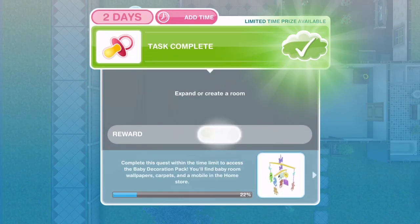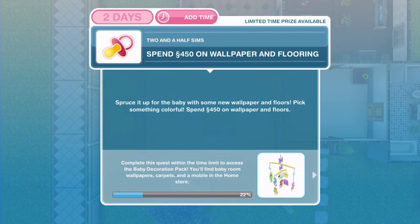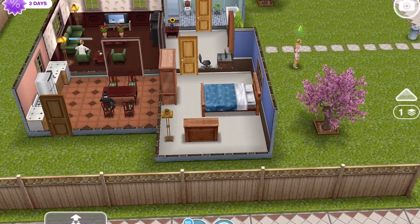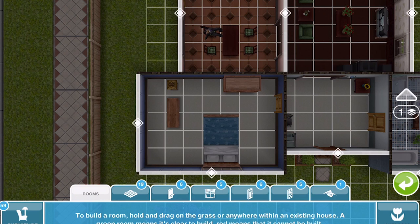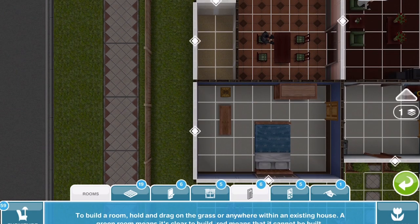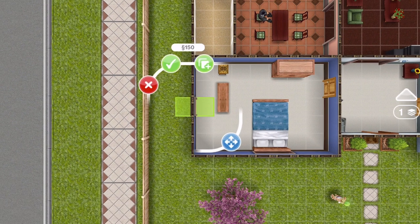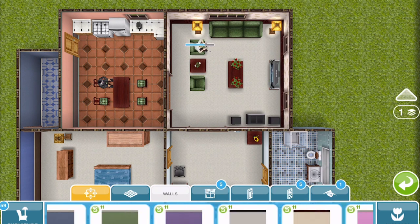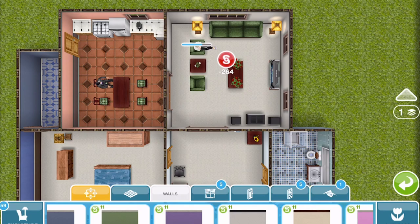I may just expand their bedroom by one for now — that only costs 245 simoleons, and simoleons are a struggle at the moment so keeping it as cheap as possible. Now we need to spend 450 simoleons on wallpaper and flooring: spruce it up for the baby with some new wallpaper and floors. Go into the home store, into the floors and wallpaper sections. I added another small corridor room as a nursery and decorated it, and spending 450 on wallpaper and flooring is now complete.